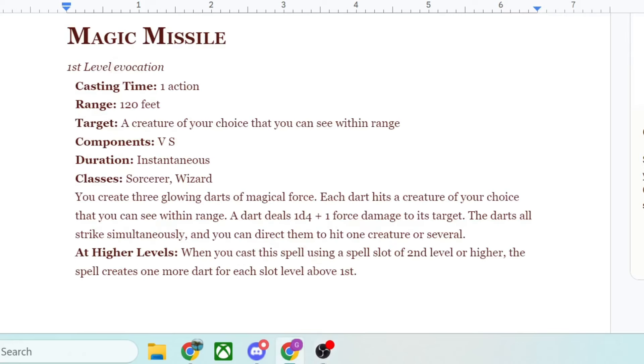Now let's take a look at the 5th edition version. We have a 1st level evocation spell with a casting time of 1 action, range 120 feet. You can target a creature of your choice that you can see within range; components verbal and somatic, duration instantaneous. You create 3 glowing darts of magical force. Each dart hits a creature of your choice that you can see within range; a dart deals 1d4 plus 1 force damage to its target. The darts strike simultaneously and you can direct them to hit 1 creature or several. When you cast this spell using a spell slot of 2nd level or higher, it creates 1 more dart for each slot above 1st. So for your main action and a 1st level spell slot, you automatically get 3 darts of magical force. To get this equivalent in DC-20, you would need to score a 15 on that spell check to get your 3 darts.